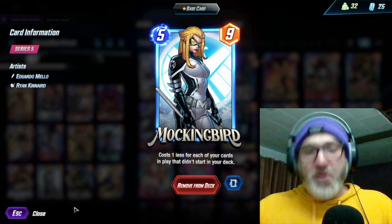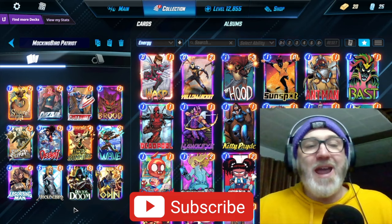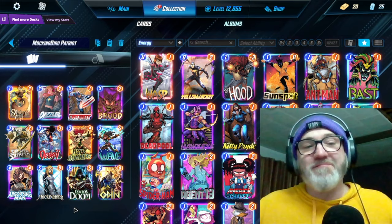So we got the new card, Mockingbird. Cost one less for each of your cards in play that didn't start in your deck. Luckily, I got her on the second roll, so that's pretty cool. So today we're playing a Mockingbird Patriot deck. I'm not a connoisseur of Patriot decks, so this deck felt a little bit awkward to play for me, but we did all right with it. So let's go through the deck really quick.